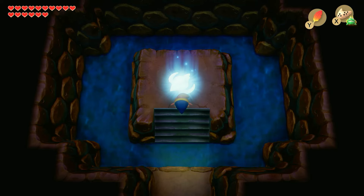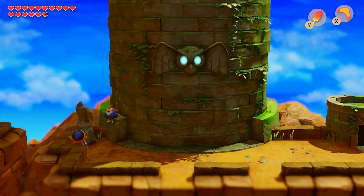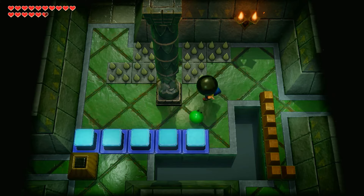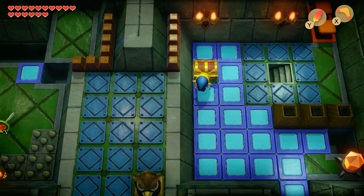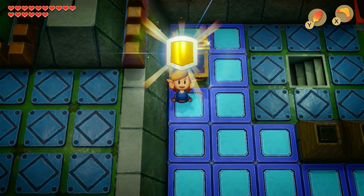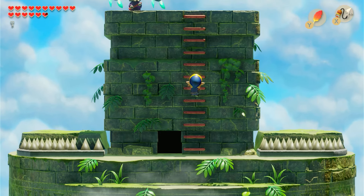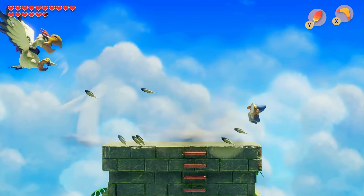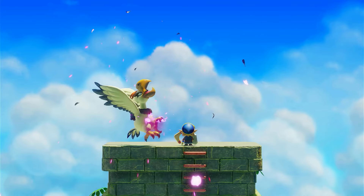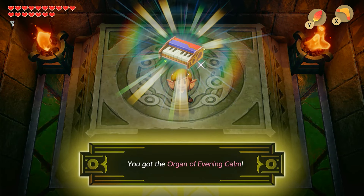I use the frog Song of Soul to revive a dead chicken, which will help me glide across big gaps that the hookshot cannot help me with. Running through a rock slide, I arrive at the chicken dungeon, and this dungeon steps up the puzzles — but nothing my big brain can't handle. Inside the dungeon I get the mirror shield that reflects fire and magic. I also find Kirby — get back in your own game. Arriving at the top, I battle the Evil Eagle. To damage the Evil Eagle, you use the boomerang, and after what felt like a thousand hits, the Evil Eagle goes down. I went back inside to grab my reward, the Organ of Evening Calm, and I also grab one of the last figurines — the piranha plant.